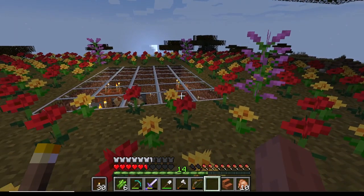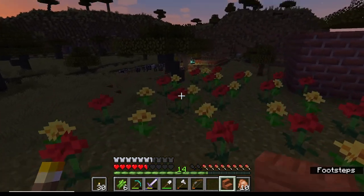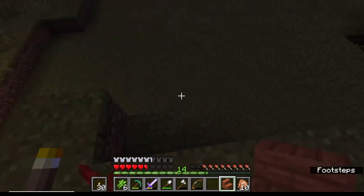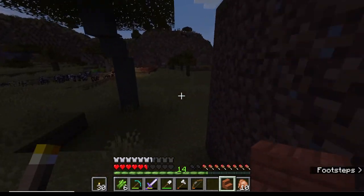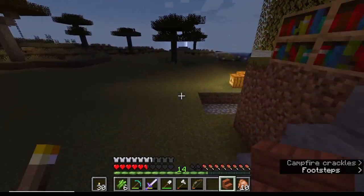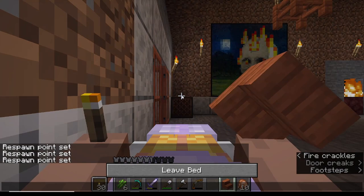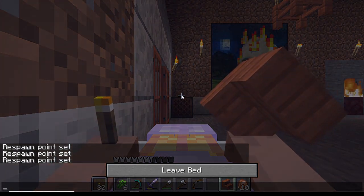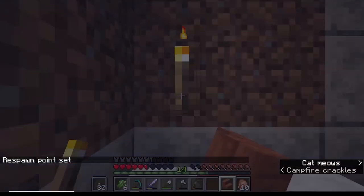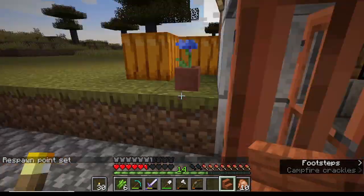Where would you like your chair? Overlooking the animals maybe, or over here? Let's go to bed while you think about it in case - you don't want to die while thinking about chair placement. I did not shut that door - hopefully not a problem. And we're fine. Cat's like 'what are you, dumb? You gotta shut that door, there's monsters out there.'